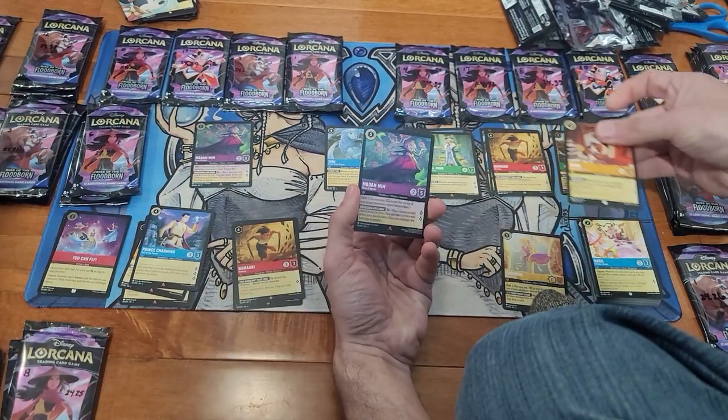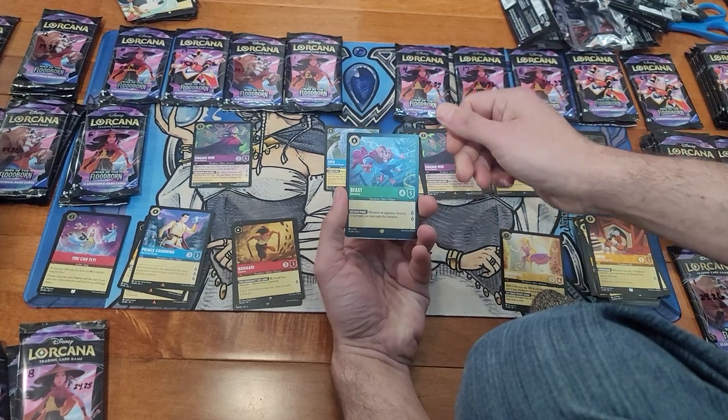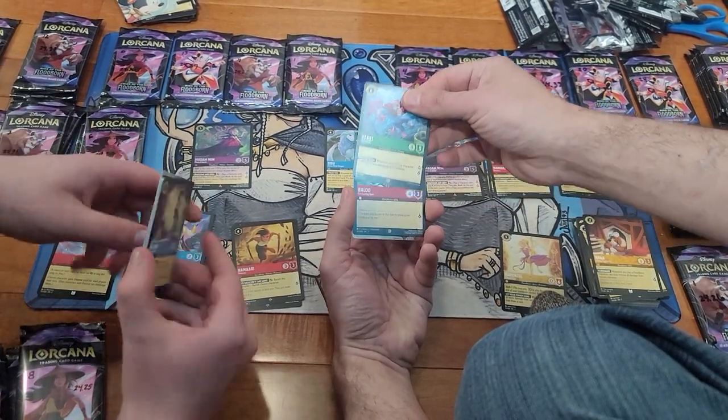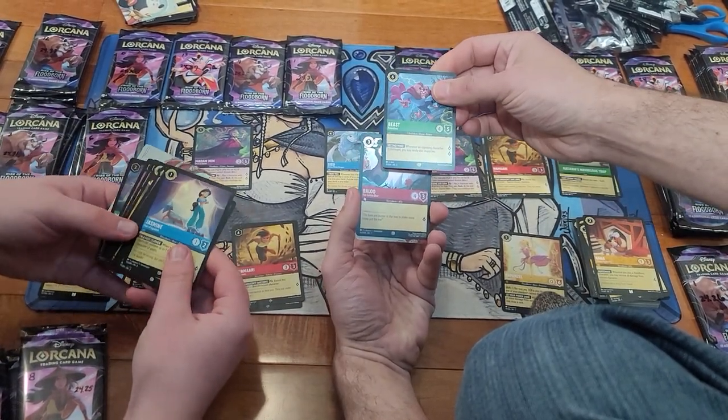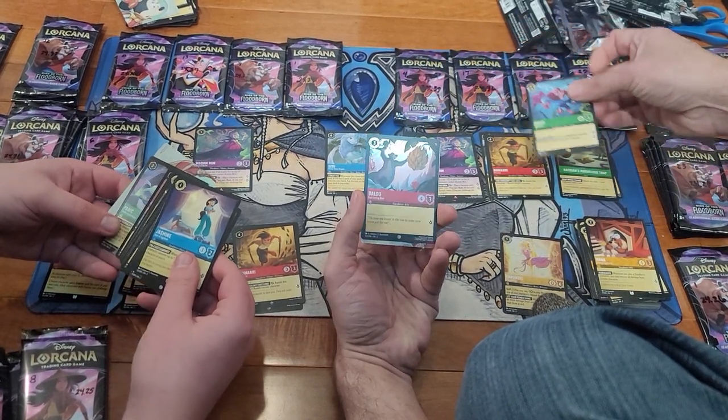Nana. Regular Madam Mim Rare. Legendary the Beast. Because of the Infinite Combo from Inklands, I've seen people selling this card for 40 bucks online on Facebook already.